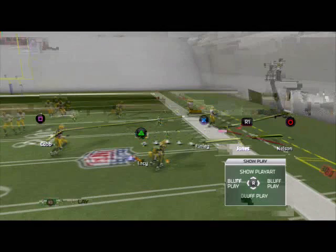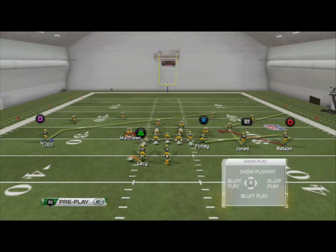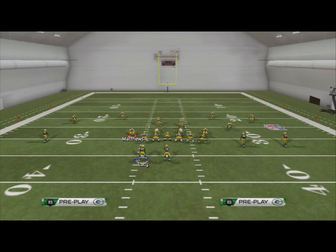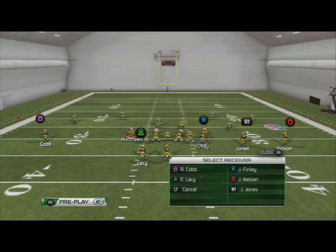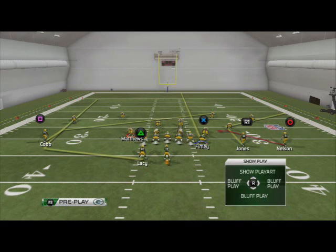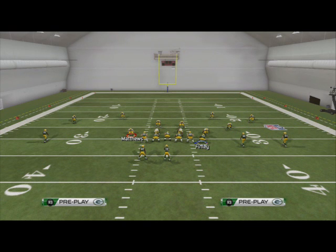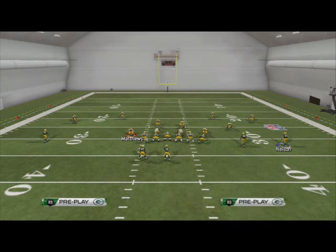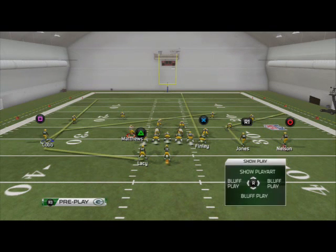It's really good against pressure and just a really good play in general. What we want to do is take Randall Cobb on a slant pattern, which can be combined with a hot route to beat cover three or cover one. We're going to put Eddie Lacy on a wheel route, giving us a slant-flat combo on the right side of the field. Then we take Jermichael Finley and send him up the seam — he's designed for a specific purpose rather than a general read. Finally, we put Jordy Nelson on a smoke screen.